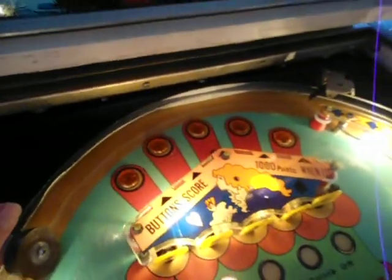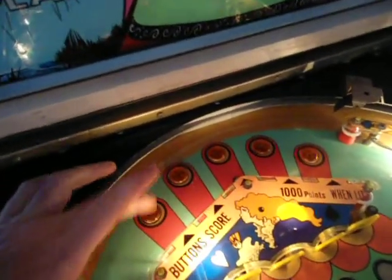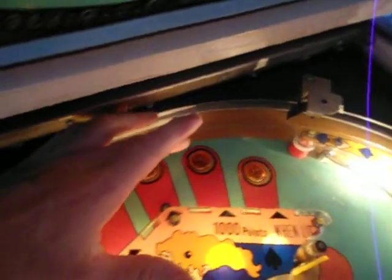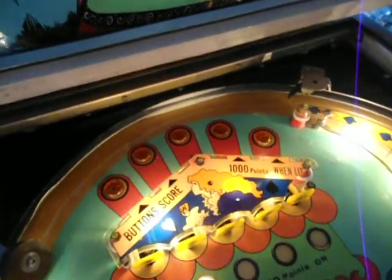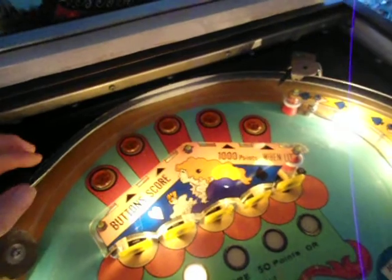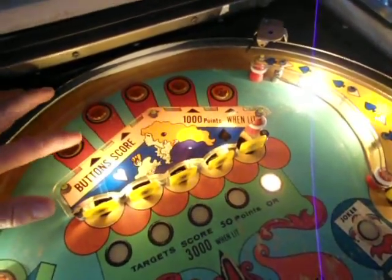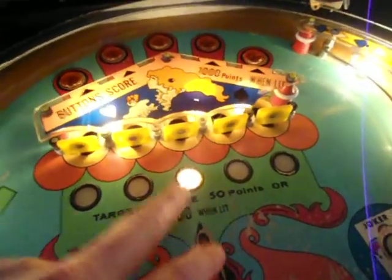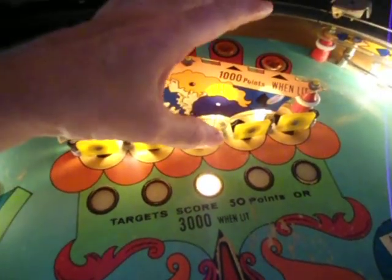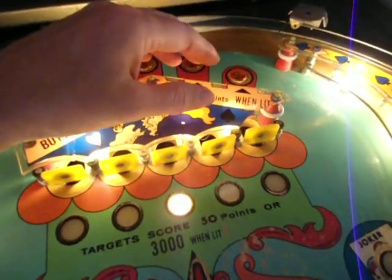So these buttons at the top — at the start of the game, the buttons are worth 100 points. As you can see, they all work. Every time you score a 100-point switch, you see this light, it moves. Now these five targets: if you hit the lit target, you get 3,000 points. If you hit a non-lit target, you only get 50 points.